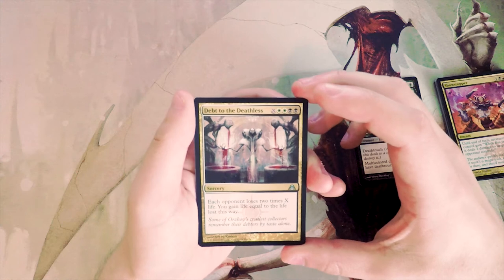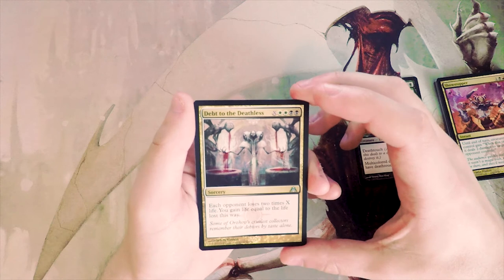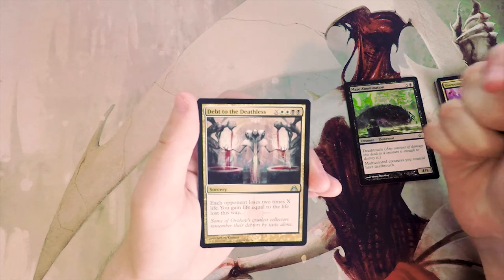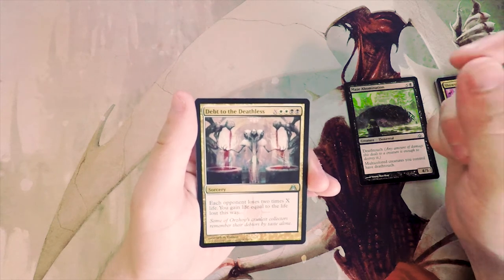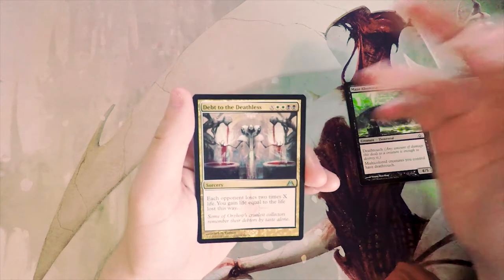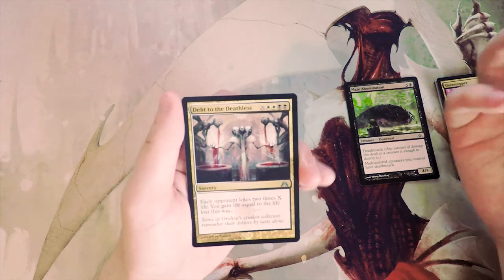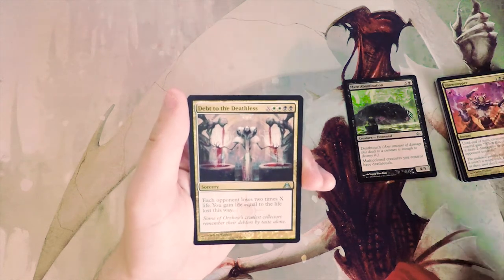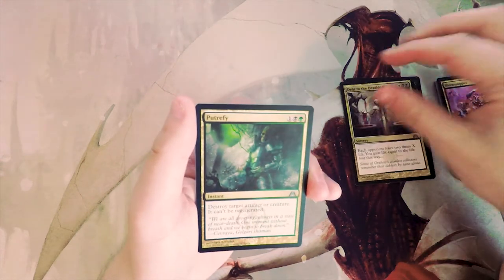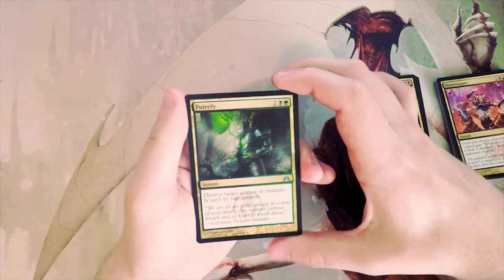Debt to the Deathless — X, two white, and two black sorcery: each opponent loses two times X life and you gain life equal to the life lost this way. This is actually really powerful. It's not really meant for limited given its high casting cost, but it is a game-winner if you go late game with a controlly deck. This can really finish off the game for you, so I'm going to consider it.